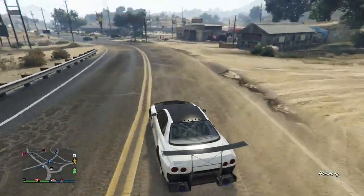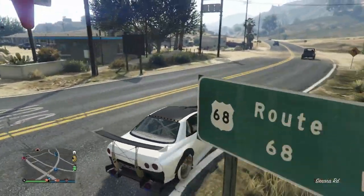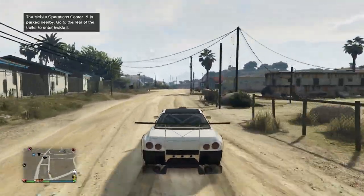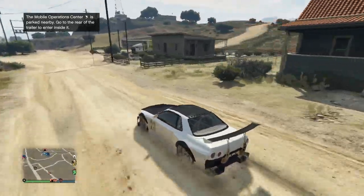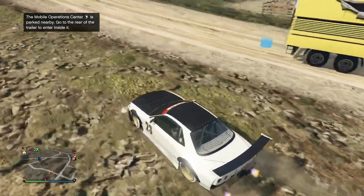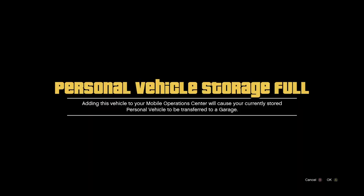Now you're just going to request your mobile operations center. Remember you want a personal vehicle storage in there so you can drive the dupe inside and save it. You can also do the CEO garage trick — just remember you have to modify something on the vehicle and it has to be empty — but it takes really long. I recommend just using an MOC. Vehicles will transfer because this basically turns into that RH8 that was in that garage.